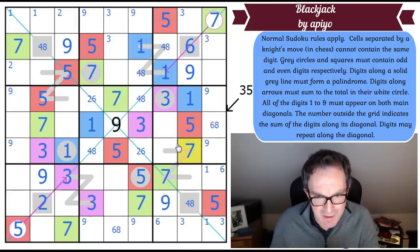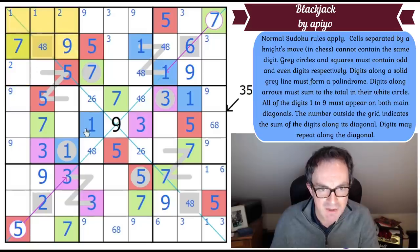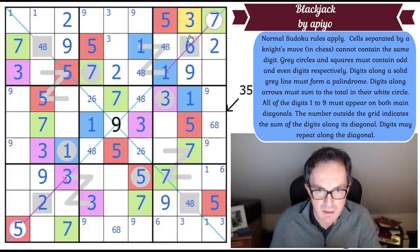Threes are in these positions in the grid, aligned in rows one and two, so three must go in this exact position in box one. That places a three there, and that in turn places a two — and suddenly we've got more digits falling. This places two in box two, and this being two with three there means we've got a cascade.